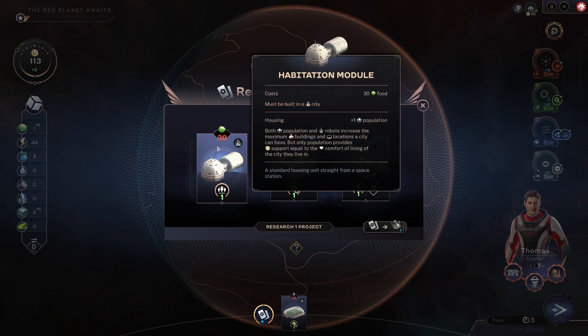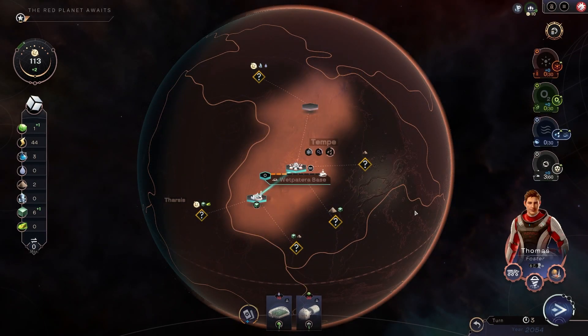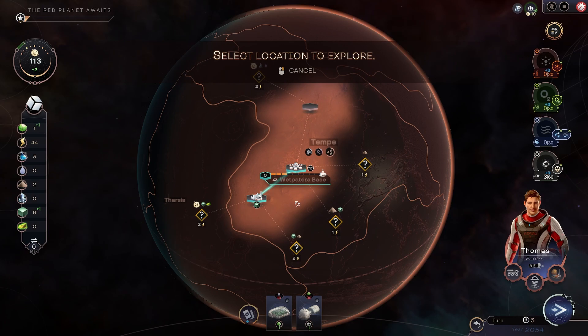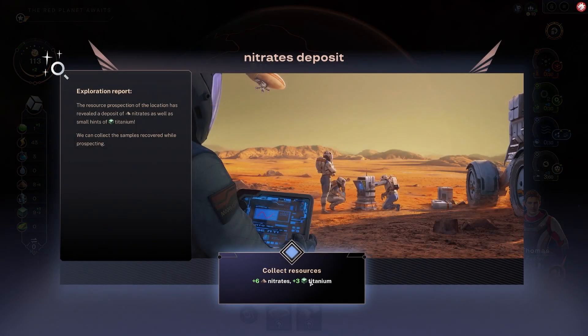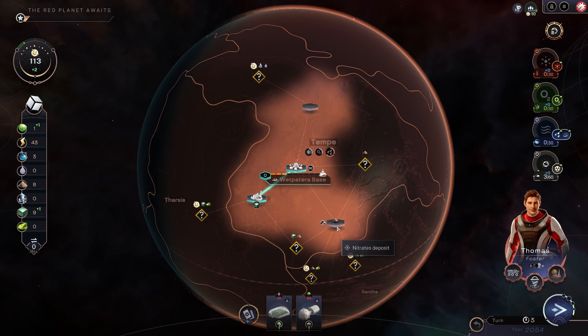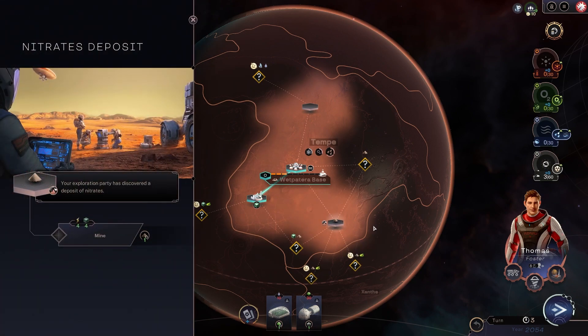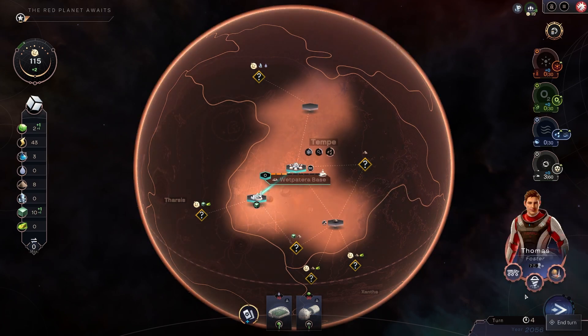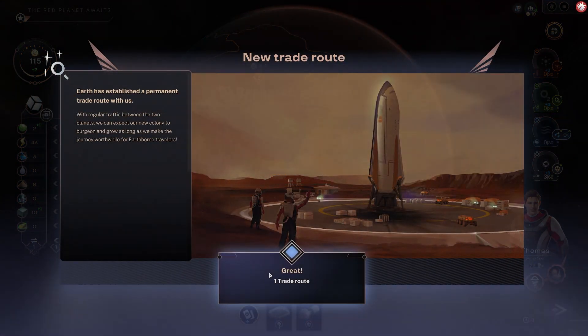We might actually grab that habitation module. At the moment we're sort of marking time, exploring a bit more. Let's get these adjacency ones done. A nitrates deposit — oh, that's a big play. However, we don't have the expansion for it, so we need more population. Trade routes handy. Power will come in handy. Silicates for science — we'll grab that.